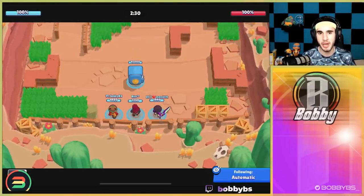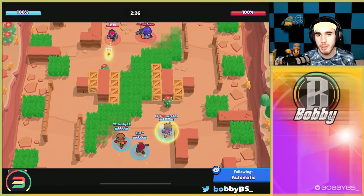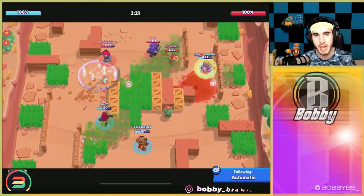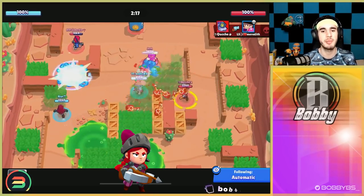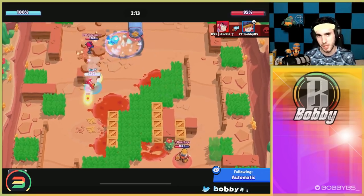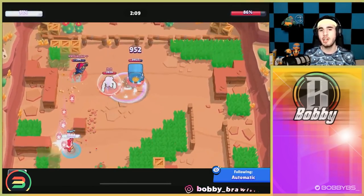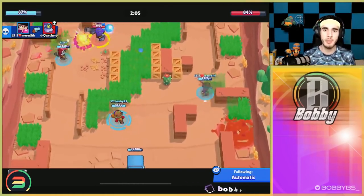Moving on to the third map, Hot Potato — this is where you're going to start facing better competition. You'll get some teams that are pretty good, so in the first two maps you want to make sure you really don't drop any games. Try to save all of your losses for the last three maps, preferably the last two. What you want here is a Jesse mid — the mid is the most important on this map, so try to have your best player grab that mid.